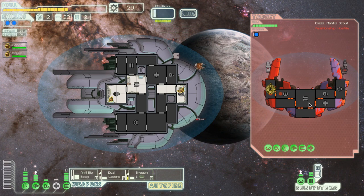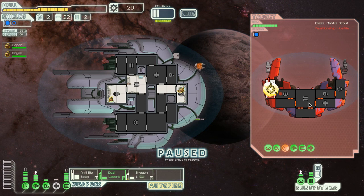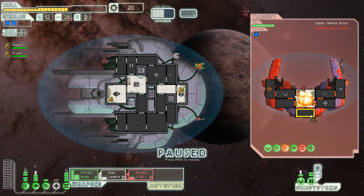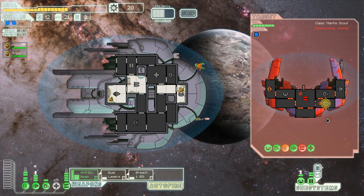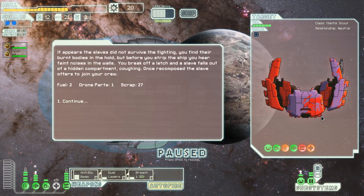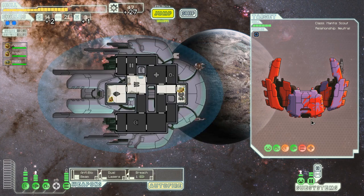Then we're going to dual laser their weapons, hopefully taking down both of those weapons. Dual lasers. They don't need to fix their shields apparently - that's nice. Sweet, killed them both. Recompose. A slave joins our crew - an Engi. Mr. Engi, you get right into shields because we need you to fix stuff as it comes up.